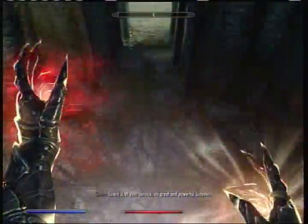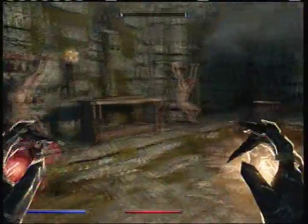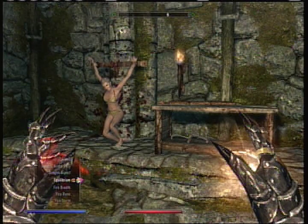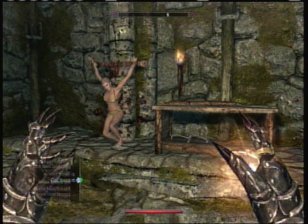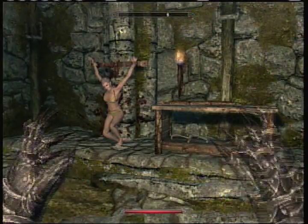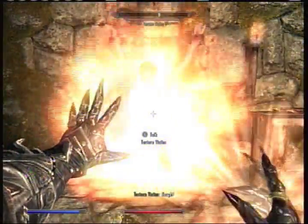The second way you can level up is if you own the Dawnstar Sanctuary, you're the Listener, and you purchase the torture room — the prisoner chamber. Just beat the crud out of these guys and while you do that, heal them at the same time. You need a spell of Heal Other. There you go — she's taking it pretty well.